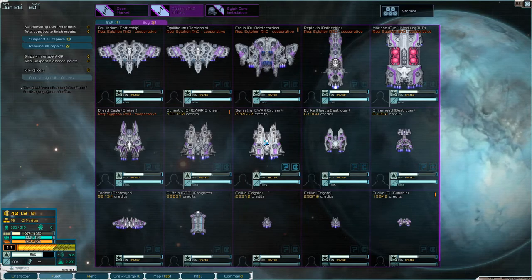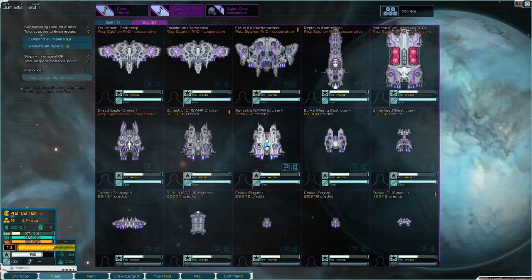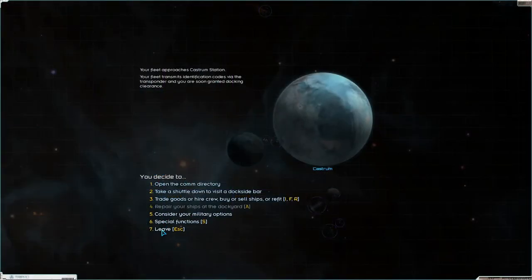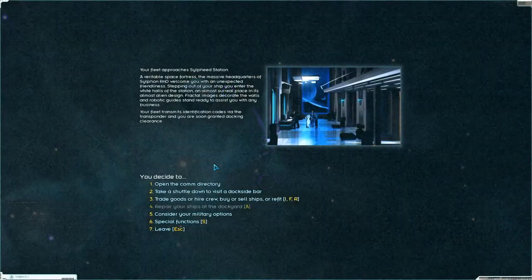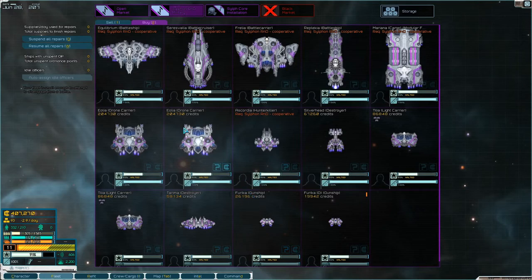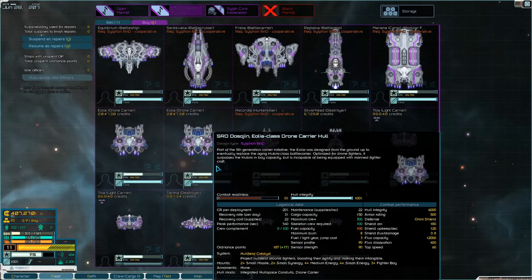Now there is a Sunastri cruiser here which I may well get. Let's just quickly head to Sulfid Station first before we start buying anything — it's right here. Open market: Molestri heavy cruiser, but it has a d-mod — glitched sensors. So we'd have a drone carrier: two small missile, two small synergy, four medium energy, four small energy, three fighter bays.